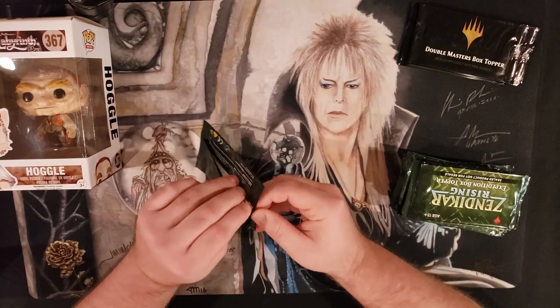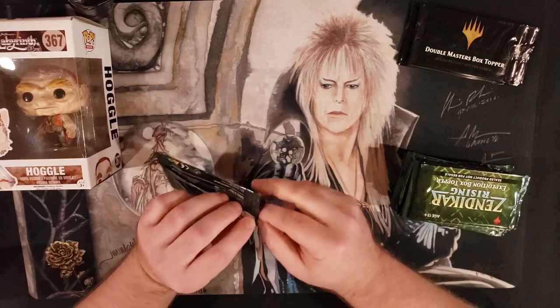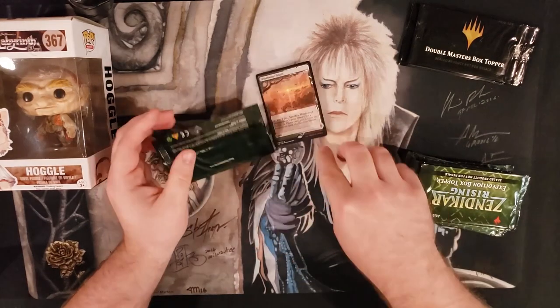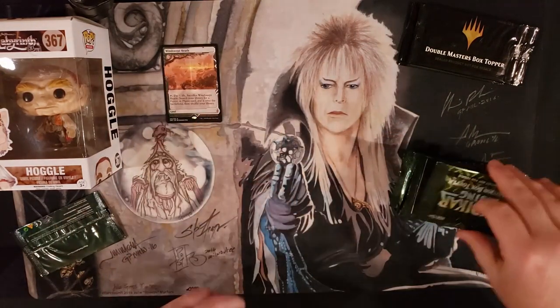Alright, first on the docket. These are pretty rough to open up. Oh, we start off really good with a Windswept Heath — that's a good start for us. Fetchland right off the bat.